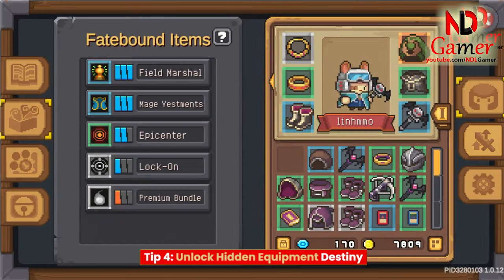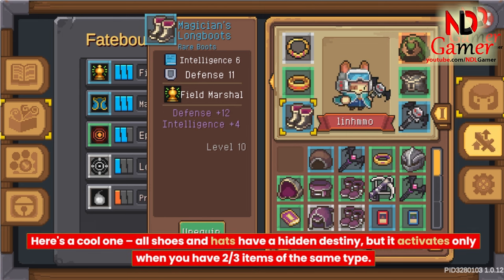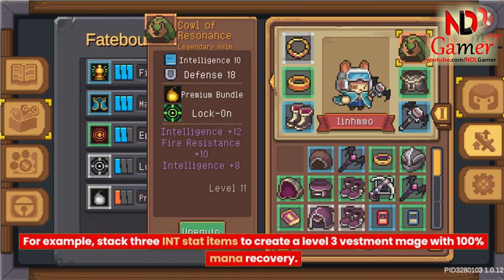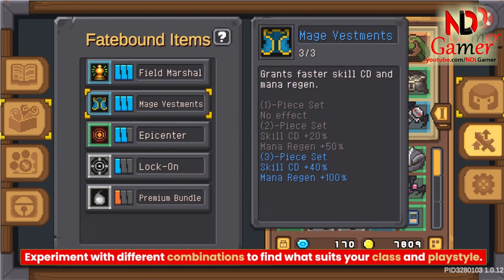Tip 4: Unlock Hidden Equipment Destiny. All shoes and hats have a hidden destiny, but it activates only when you have 2/3 items of the same type. For example, stack 3 INT stat items to create a level 3 Vestment Mage with 100% mana recovery. Experiment with different combinations to find what suits your class and playstyle.